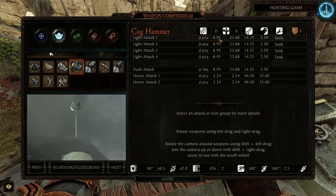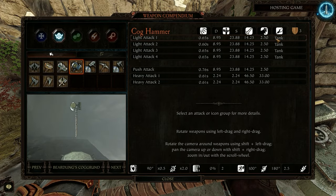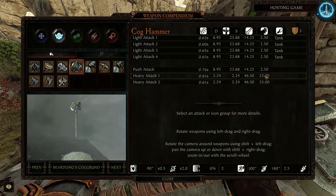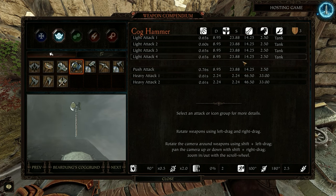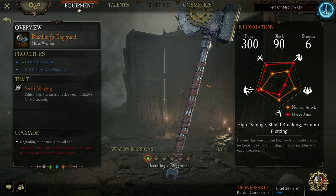Looking at the stats, the light attacks have a pretty good amount of cleave, a ton of stagger, a fair amount of damage, and the tank attribute, which means you're going to cleave through any Skaven slave in front of you. The heavies are essentially like using the executioner sword — they do a massive amount of damage, and although the stagger number isn't very high, it's going to stagger pretty much anything you hit. We take block cost reduction and swift slaying with attack speed to help out with those heavies and also give a bit better horde clear ability.